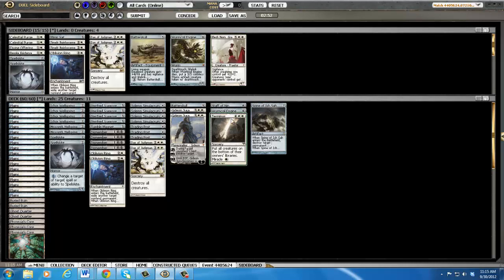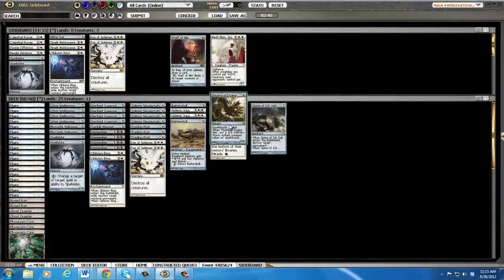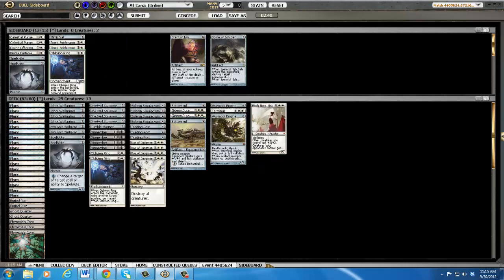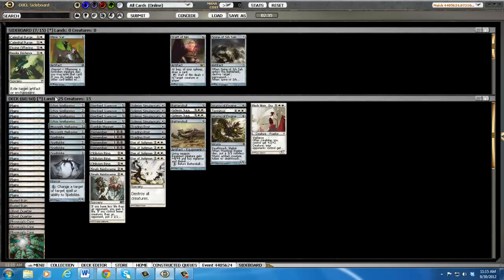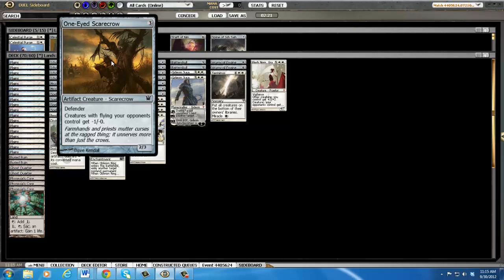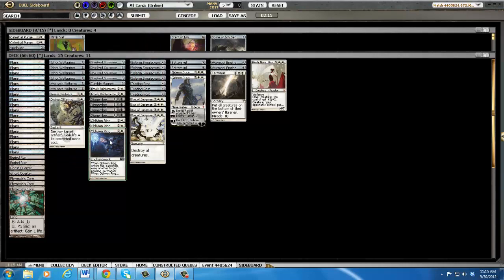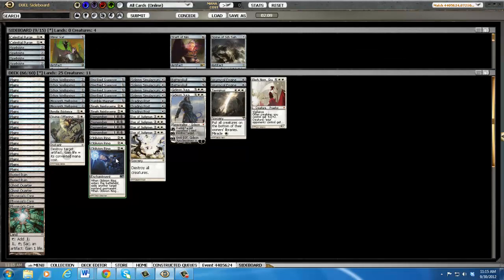So what do we want against Delver? Staff seems too slow. Batterskulls are not amazing, nor are Wormcoil Engines. I think Elesh Norn is fine, and Day of Judgments are fine, but they usually play well around those. We've got to get rid of Pikes. Currently it's 70 cards — that's too many. I do like Dismembers and Tumble Magnets, and the reason for having those in is the Delver matchup, so we'll leave those in. I don't think we want all these Spellskites — they don't really block well in this matchup, they basically just take a Vapor Snag out of the equation.